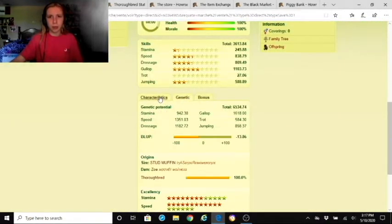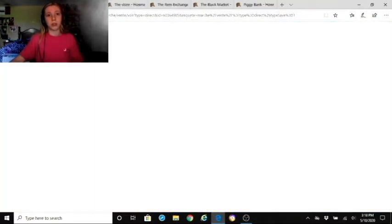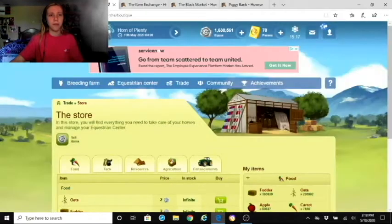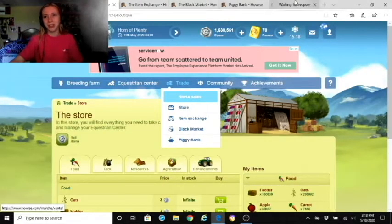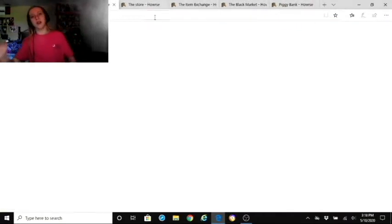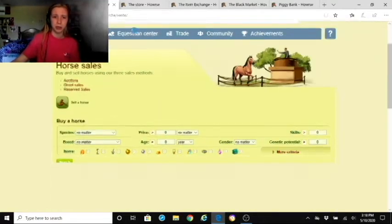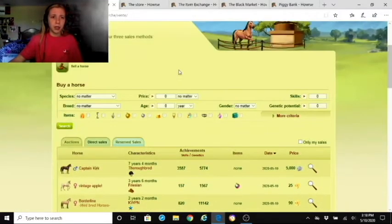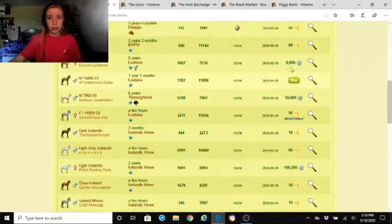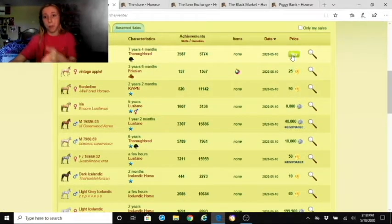Personally, I don't like buying horses if they're already adults because they can miss certain things. You can view them before buying or just immediately go ahead and buy them. This section right here labeled 'items' — if you see 'none,' they just had no black market items, but some will show exactly what items they carry, and if you hover over it you can see what it's called.